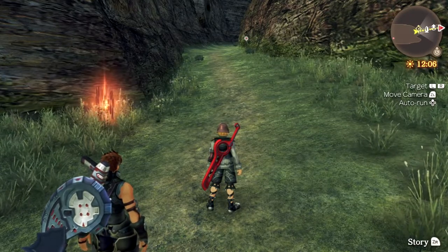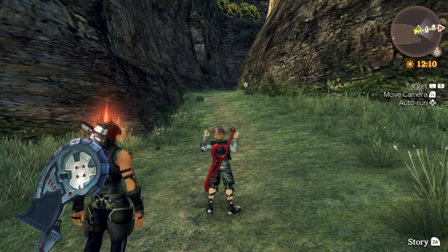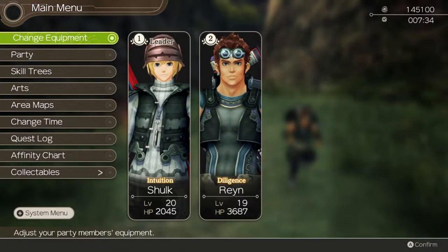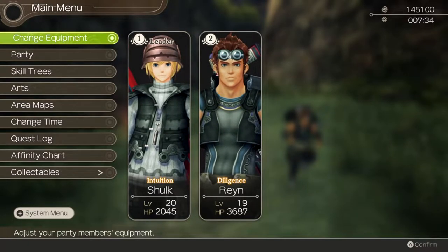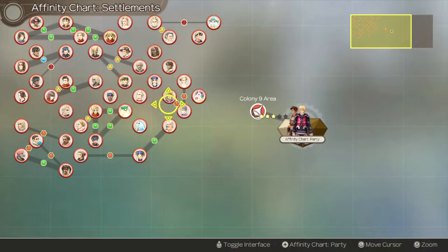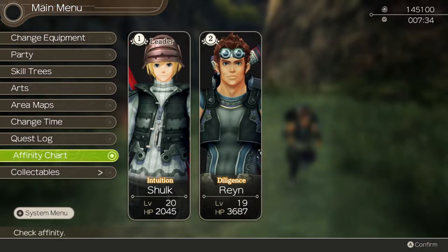Welcome back everybody to another episode of Xenoblade Chronicles. We're right outside of the next area, and I wanted to go over a few things. I actually completed a bunch of quests and filled out all of the affinity chart as much as I can in Colony 9 right now. This is every NPC that has a name that you can do quests for. I've completed pretty much every quest I can at this point — there are certain ones I can't because one of them involves a unique monster.